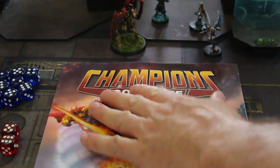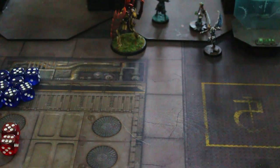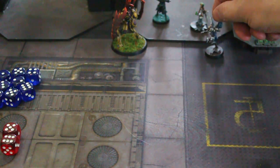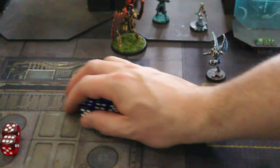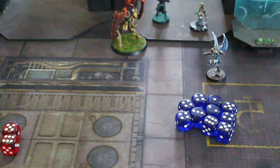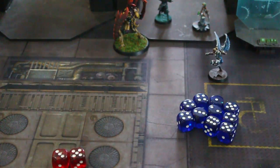So in Champions, let's say you've made your character. For example, Seraphim here has a 10 dice energy blast. Once you start getting up to 14d6, 20d6, those are huge amounts of damage — almost like that's that hero's specialty to have that power, because that's a whole lot of blasting. Now these two extra dice I'll explain what those do in just a second.